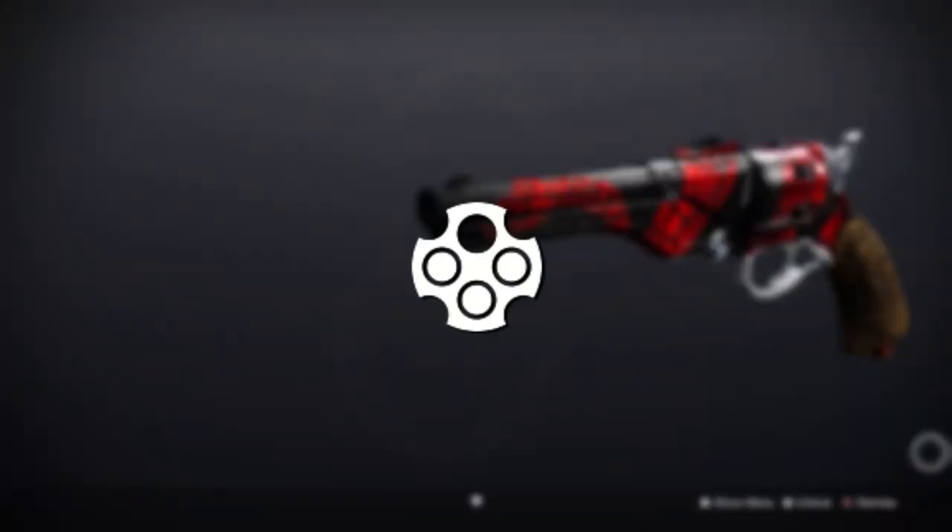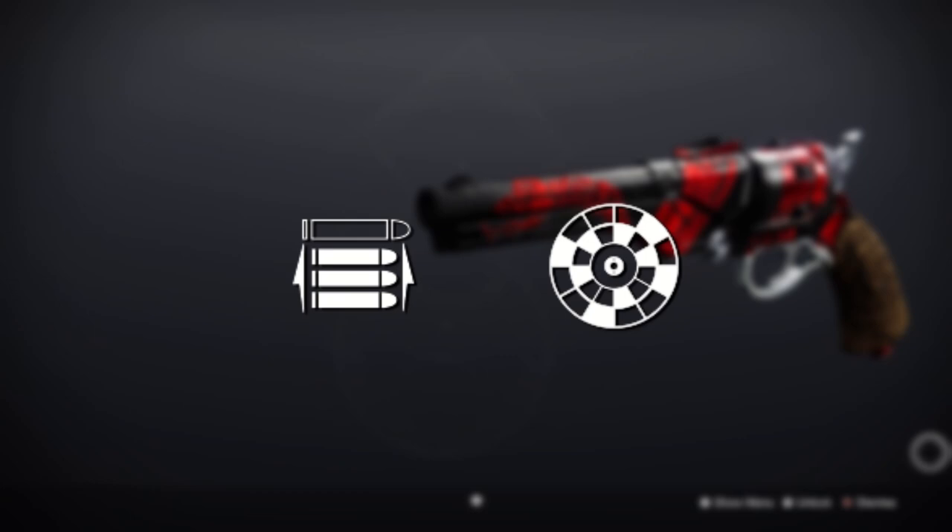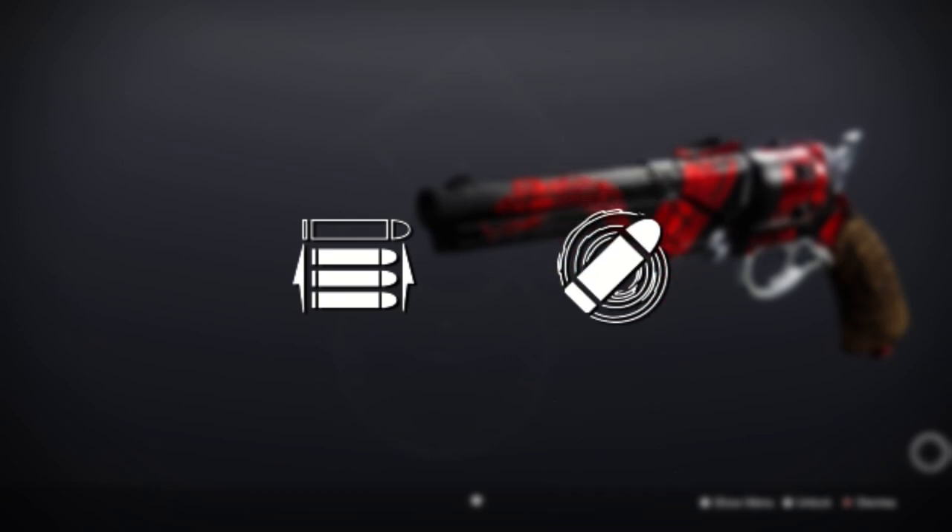It has all your usual perks that you'd come to expect from hand cannons including Outlaw, Rapid Hit, Rampage, and Golden Tricorn, with a super sweaty PvP option of Opening Shot paired with Rangefinder or Eye of the Storm for easy clicking of heads.